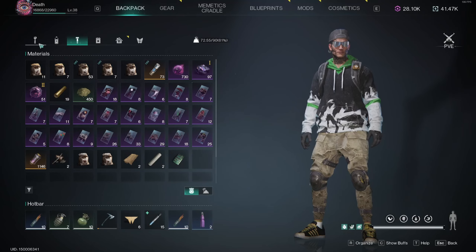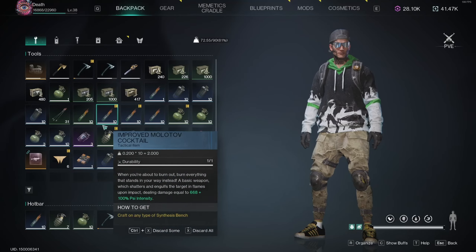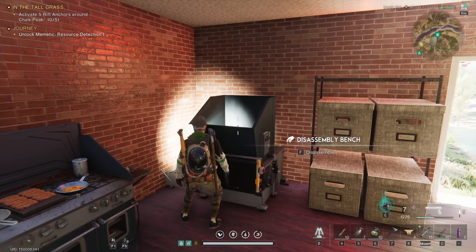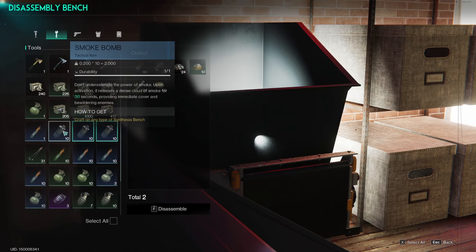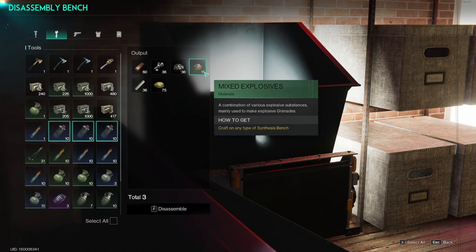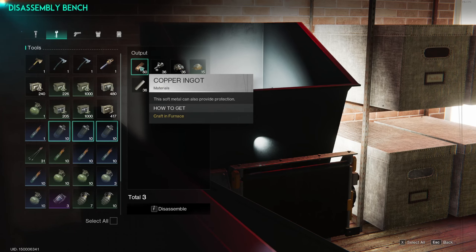What you can expect from this farm is tons of smoke bombs, tons of mollies. I know right now you're already like — smoke bombs, who gives a flying about smoke bombs? Well, Sir Bobarino, when you deconstruct them you get mixed explosives. You're also getting sulfur and a ton of copper.